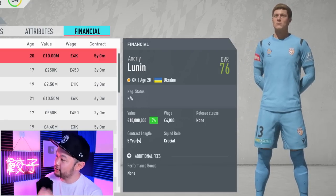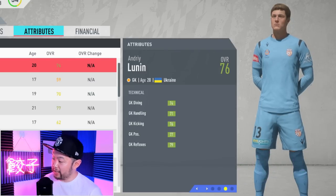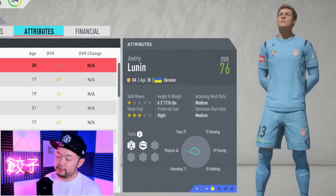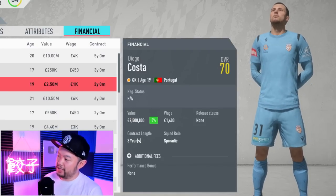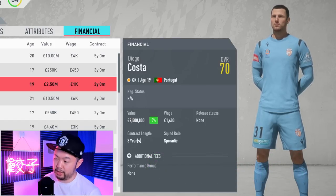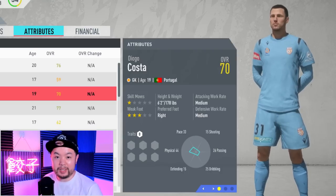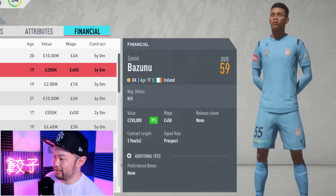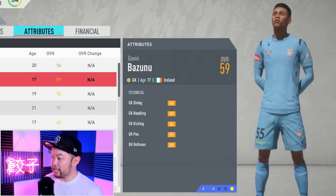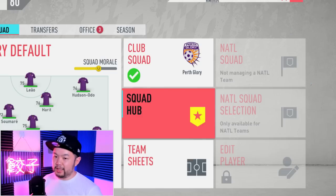Last but not least, we've got keepers. Starting with this year's top pick, the Ukrainian Lunin. He begins with an overall of 76 but can get all the way up to a base potential of 88, with a starter value of 10 million. He's already got light greens in all of the goal-kicking stats, and as you know, it's broken as ever - if you train him up, he's going to be a monster. He comes in at 6'3". For the mid-tier, we have Diego Costa, who starts at 70 and can get up to 83, with a starter value of 2.5 million. And the cheapest of all, Gavin Bozzunu, starts at 59 overall but has a base potential of 84, with a value of just 250k. His attributes are obviously going to be bad at 59, but to grab a keeper for 250k that can get up to 84 is quite a steal.